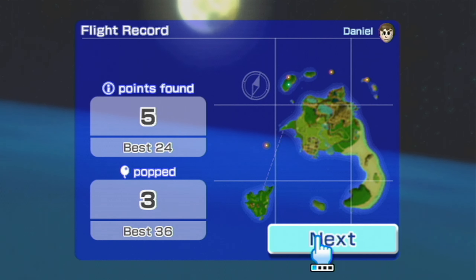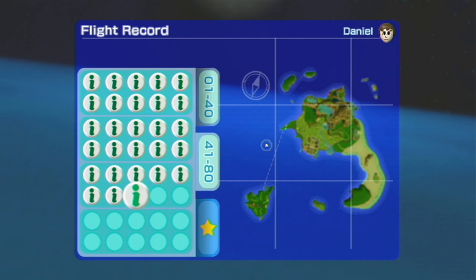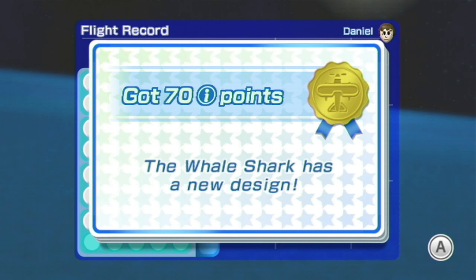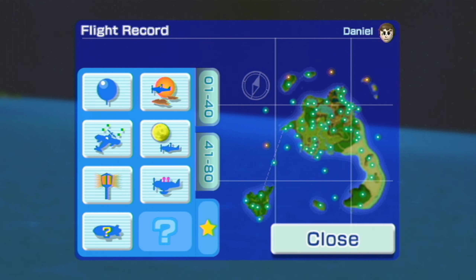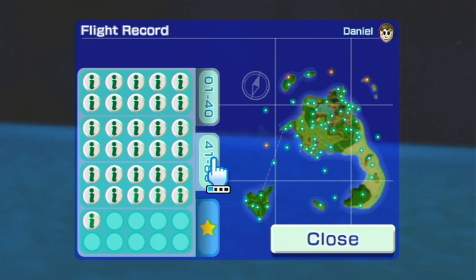Okay, five points found and four of those are new. I think we did a good job there and that leaves only nine left. The whale shark has a new design — is that the name of the blimp? It is. We'll have to go have a look at that and then we've got one final thing left. Looks promising.